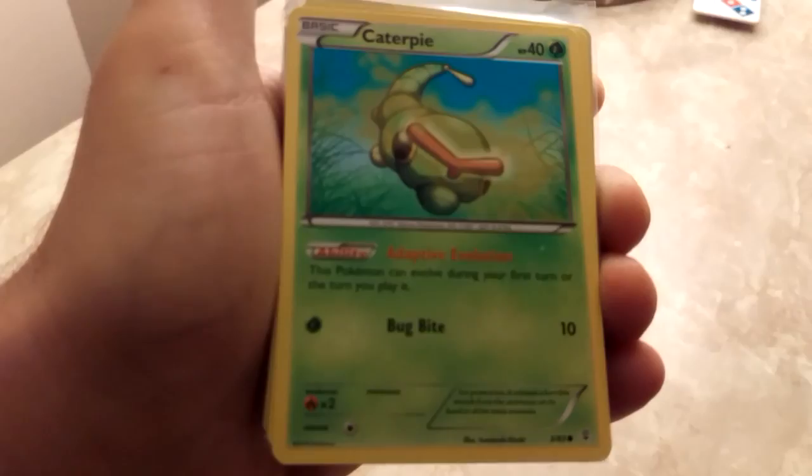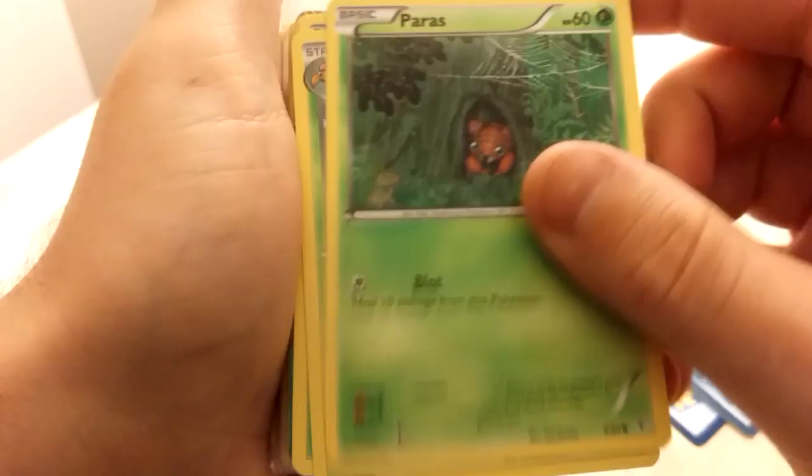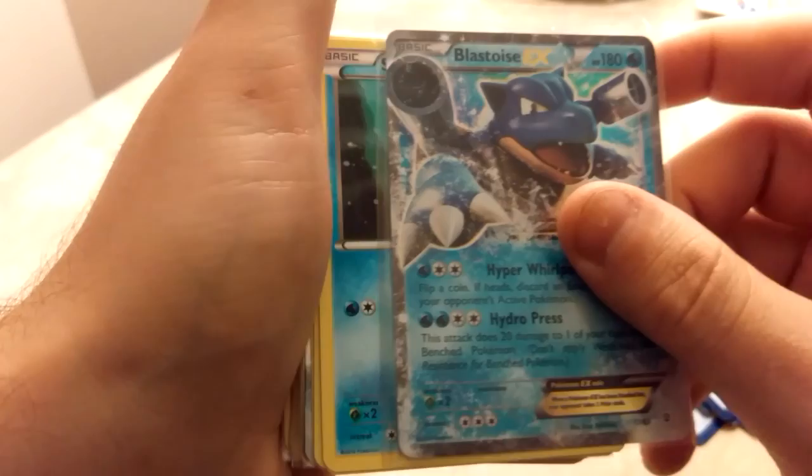First I have Caterpie, Metapod, the Butterfree Hollow — this is not a holo version, just a regular version. Parasect, Tangela, Pinsir, Leafeon, Ponyta, Rapidash, Magmar.